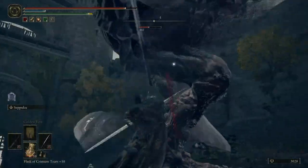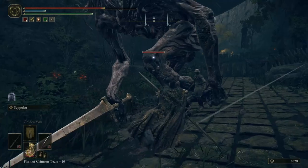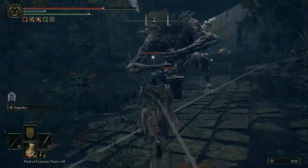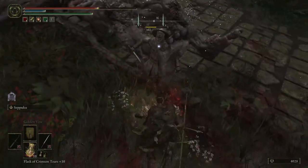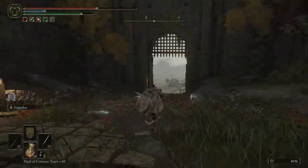First we're going to hit him without Seppuku up to see what the damage is. Trying to only hit him once — it's like 350, around 365 without Seppuku up. It's hard to tell on these guys because I one-shot him, but it looked like it was around 350.